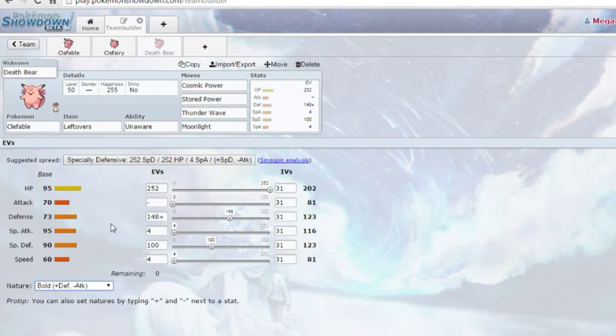These EVs could be adjusted if you decided to run a Calm Nature instead, but try to keep the defenses even — that's what he went for. You can tweak this around if you want; this is a sample spread that could definitely be tweaked. But I like it — this thing gave me a lot of trouble. This is a beautiful Clefable set.